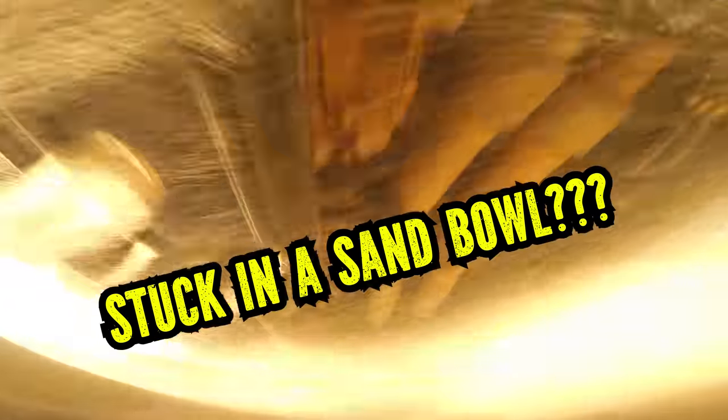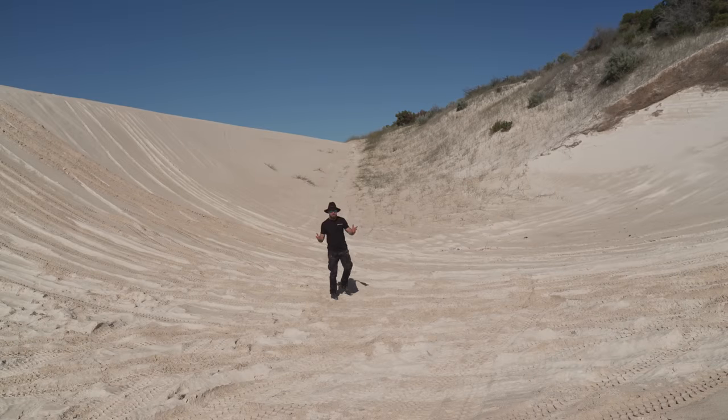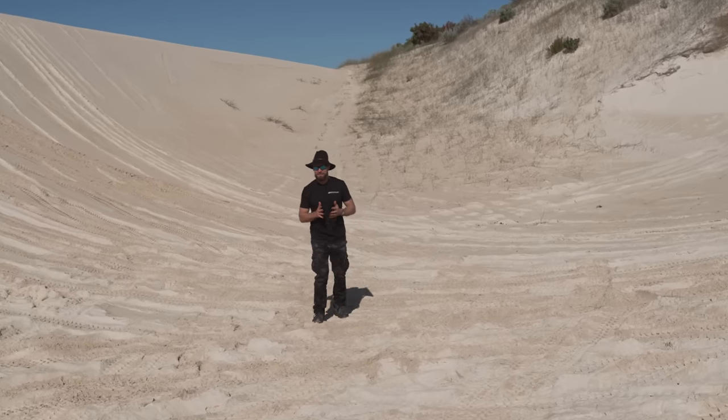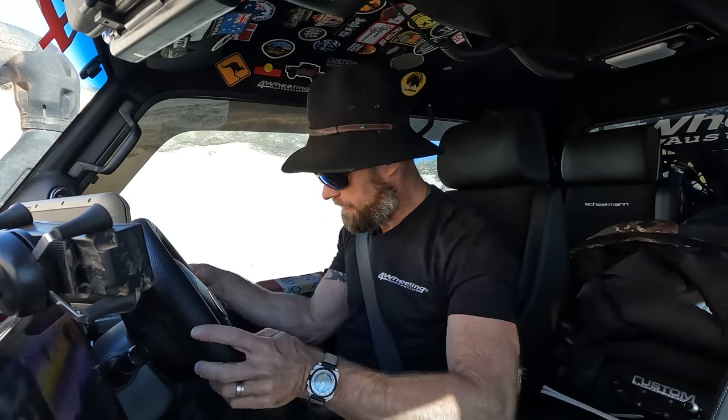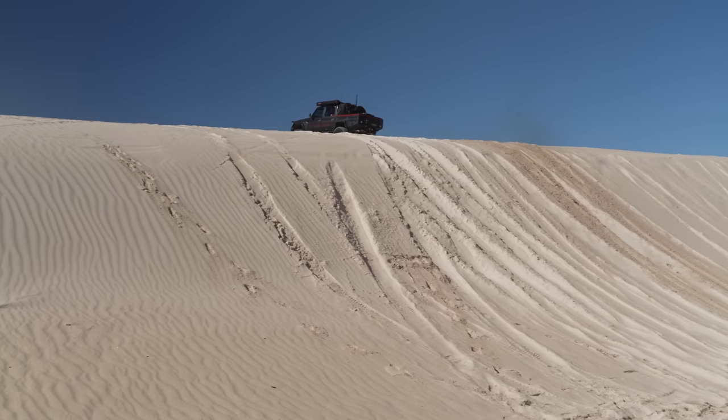If you need to get over a dune there's always a better line to find. For a sand bowl with a short run-up, start in third gear low — use the downhill momentum and stay in third because there's no time to change gears. If you don't make it first shot, just try again. Each attempt compacts the ground along the same tracks, making it progressively easier to get up.